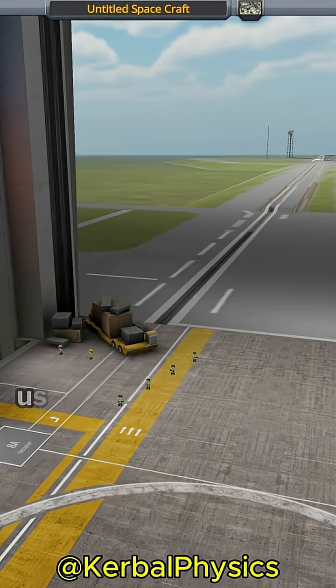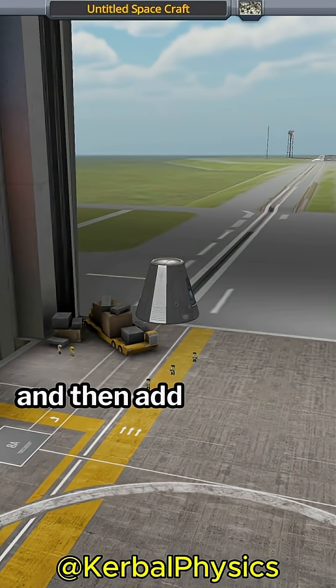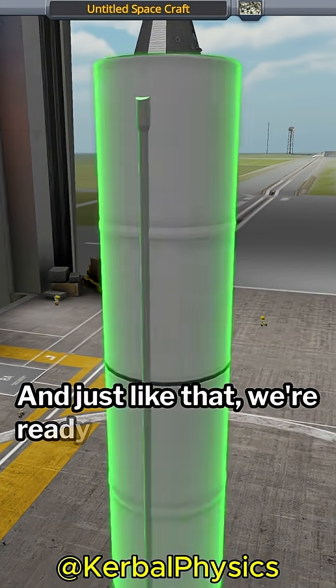Today I'm going to show you how to get to DUNA using only two parts. I start with the command pod and then add a Clydesdale booster. And just like that, we're ready to launch.